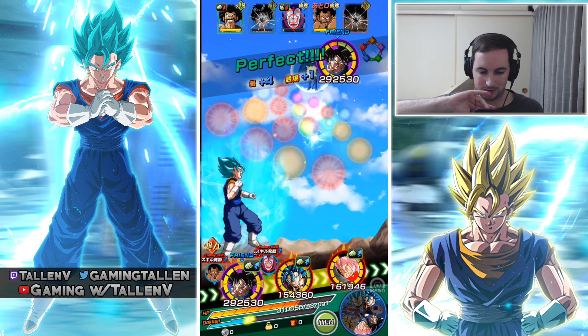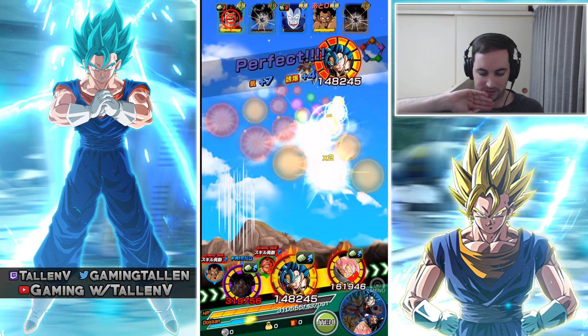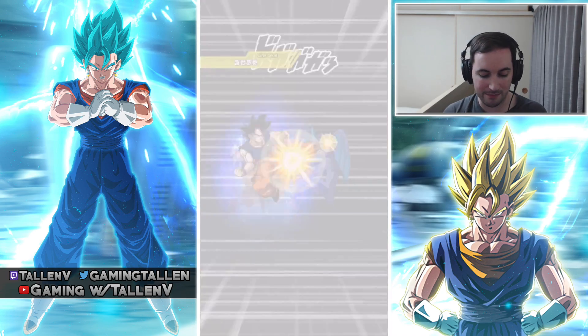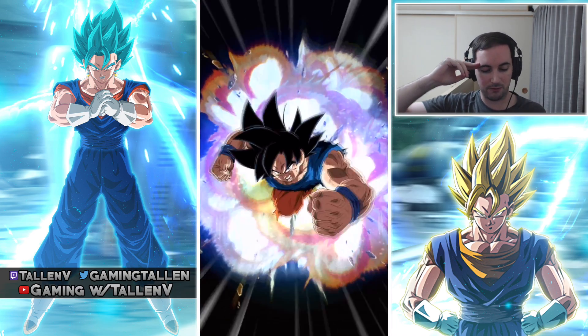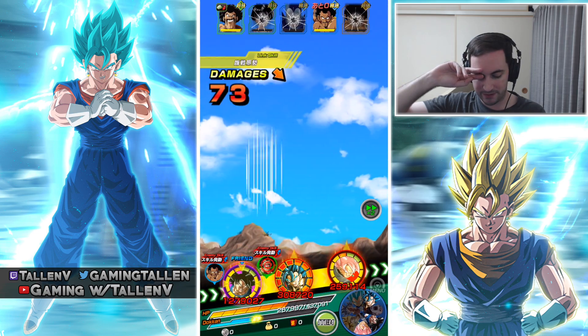All right, take him down — start going for Hercule. Just get an 18k super attack on the dude. 59k was a little high but we're gonna take him down — type advantage on Hercule. I think we're okay — we'll be good. Finally, yeah — type advantage, no problem.